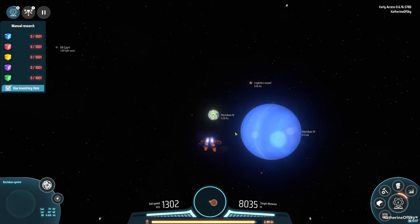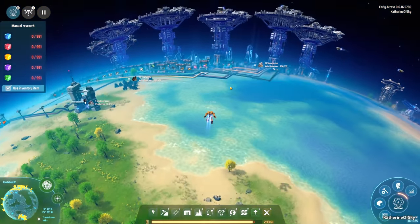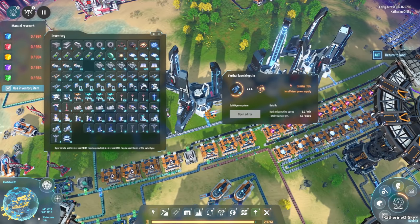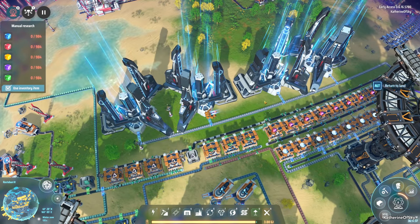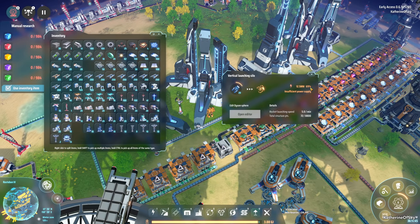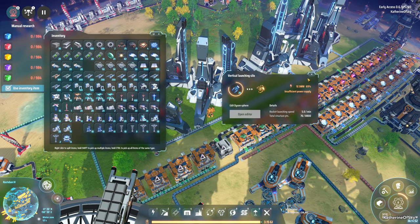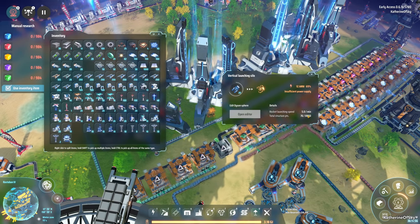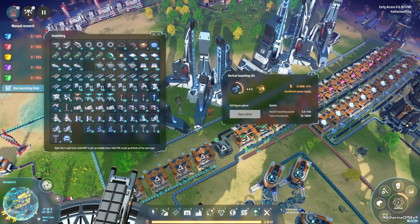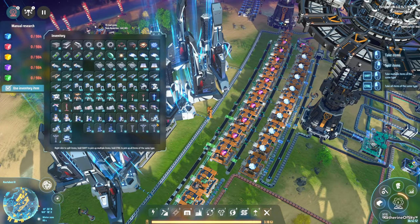I want to see how fast the rocket launchers are functioning and if we need more of them, because five per minute sounds very slow. If we need one per second, that's going to be like 12. They are functioning at 70% electricity. It is five per minute. 60 divided by five is 12 — so that means we really need 12. I'm having a hard time believing this because that's a lot of rocket launchers, but if we need it, we need it. Let's go and build more then.